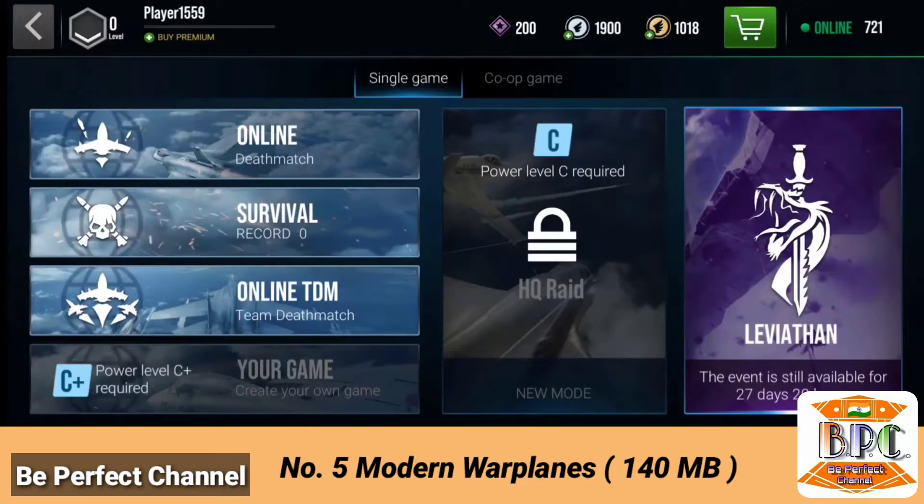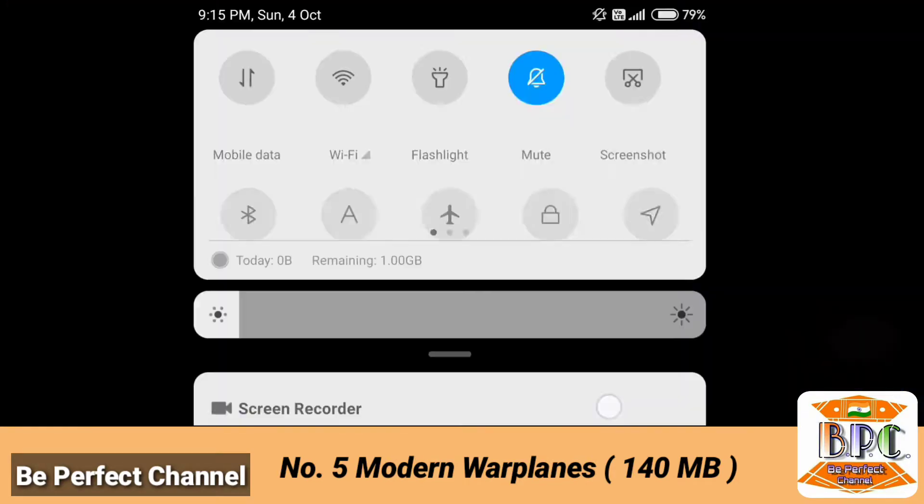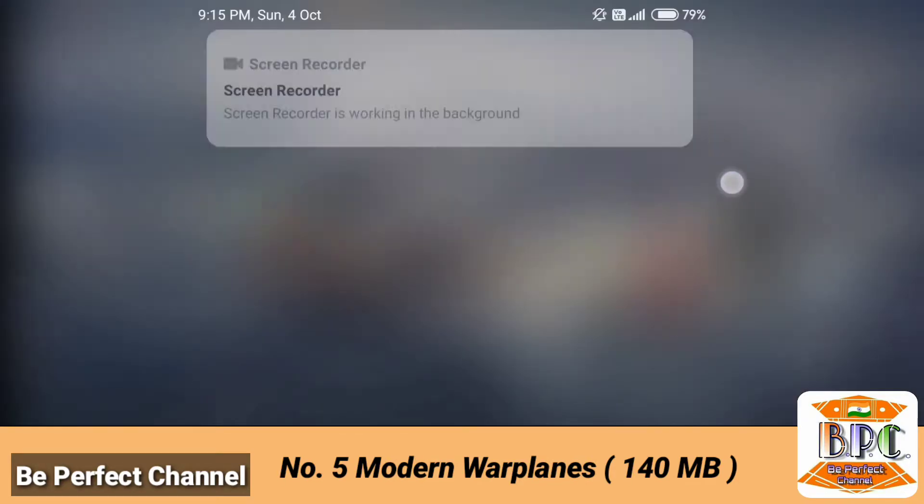Number 5 is Modern Warplanes, and the size of this game is 140 MB. If you want to play this game without an internet connection, just click on the survival mode and you can enjoy this game in offline mode too.